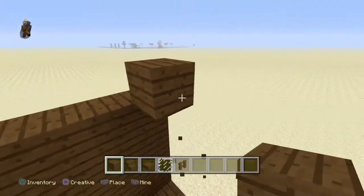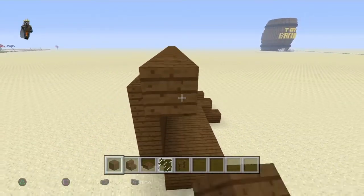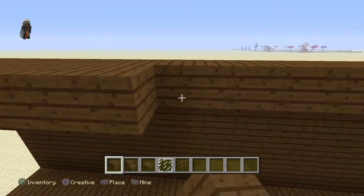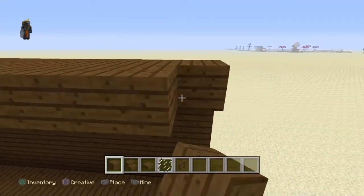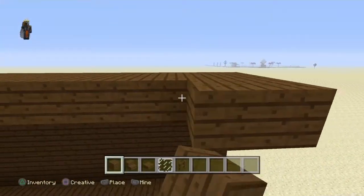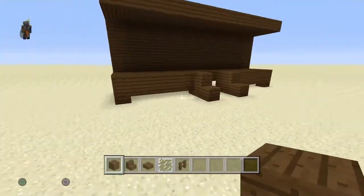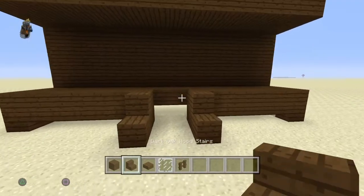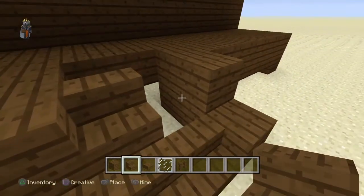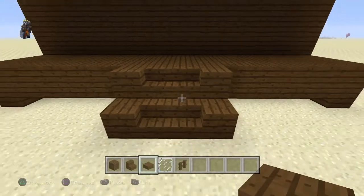Go up four high, then you want to go up a diagonal and do an overhang for the porch — I think you want to come out three blocks. Just make sure it lines up with the edge of the porch. That's Blackjack's house so far. Then add in the stairs right here so you can get up and down the porch, and I just put slabs right there.